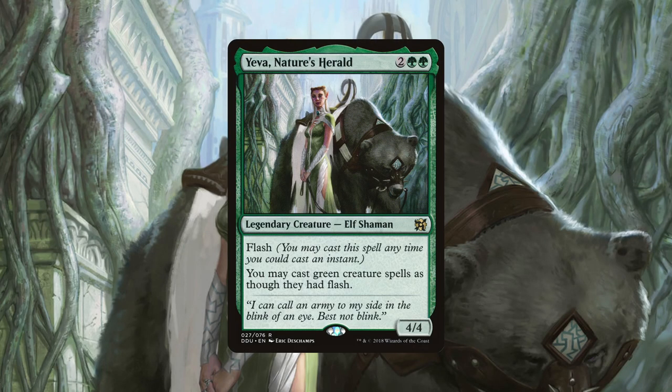Let's begin by having a look at what our commander does. Yeva is a 4/4 elf shaman that costs two generic and two green mana, and says flash, and you may cast green creature spells as though they had flash. So on the surface level, Yeva would appear to be like every other mono green deck.